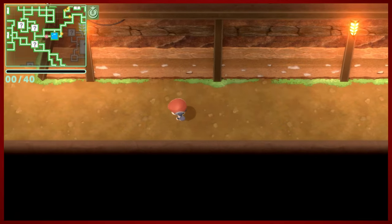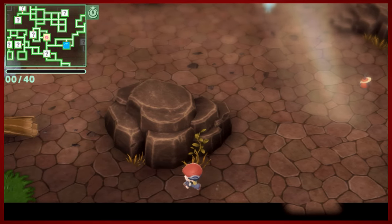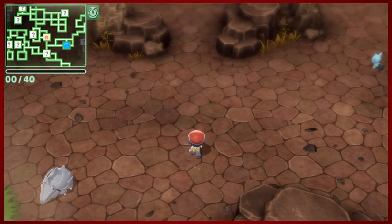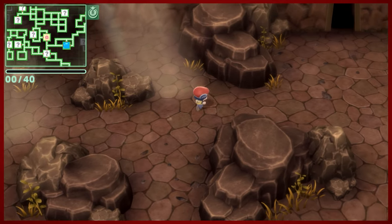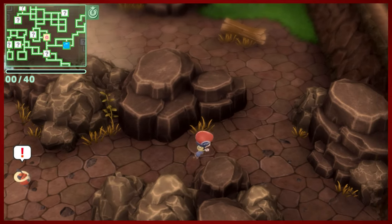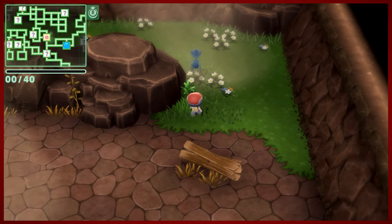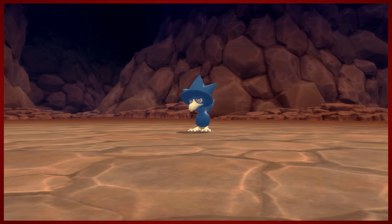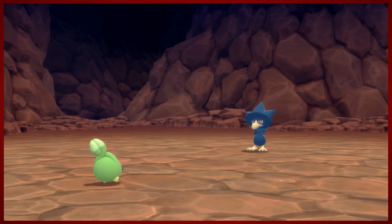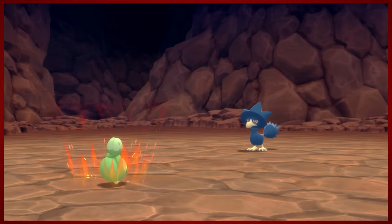I don't really have anything in particular that I'd like to get, but this is actually a nice early way for you to find pretty high-level stuff. I do believe that the Pokemon levels will scale with your team, which is really nice. There's a Murkrow! I actually like the evolution of Murkrow, which there is one - spoilers. We're gonna go ahead and fight one and add a Murkrow to our team. Murkrow is a Gen 2 Pokemon; however, Murkrow evolves into a Gen 4 Pokemon - it was added an evolution in this game.